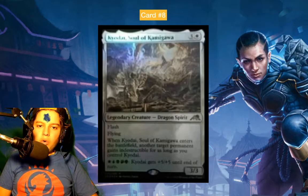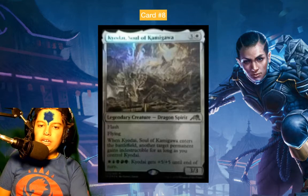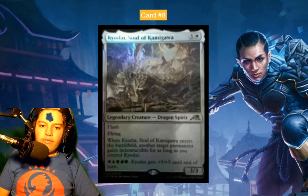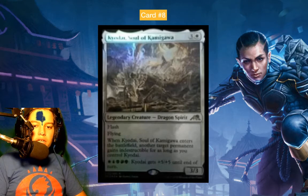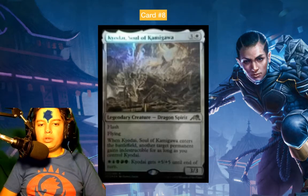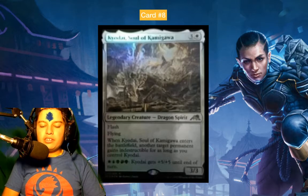Number 8: Kyodai, Soul of Kamigawa — four mana, 3/3 legendary dragon spirit with flash and flying. When it enters the battlefield, another target permanent gains indestructible for as long as you control Kyodai. And for five colors it gets a buff.